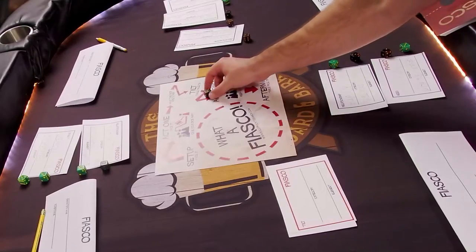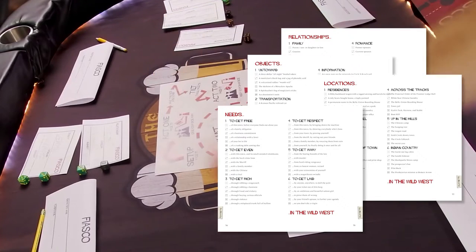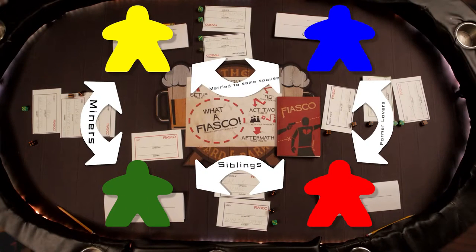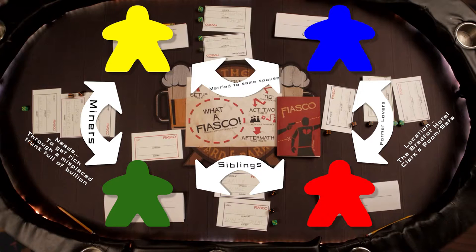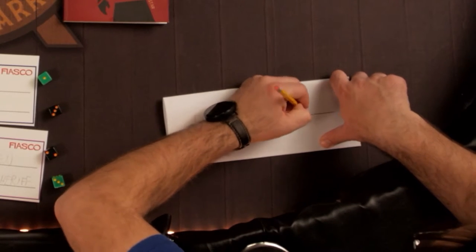Note that while your selections from the tables are limited to what dice remain throughout most of this process, the very last die is wild — whoever spends that one can use it for whatever they want. When you finish, every character should have a clearly defined relationship with two others, and it's a good idea to have at least one need, one location, and one object somewhere in the mix. Finally, come up with a name for your character and write it on your nameplate.